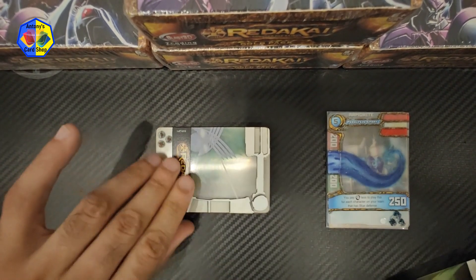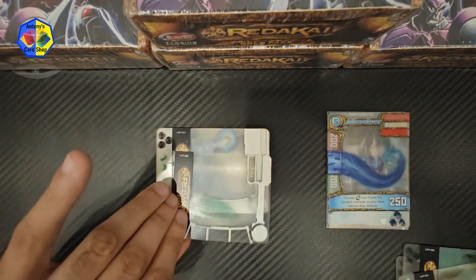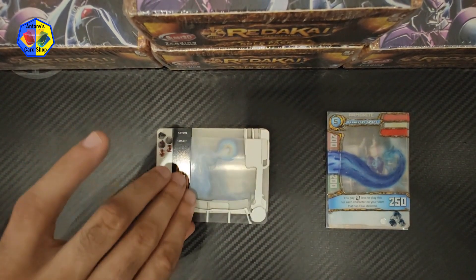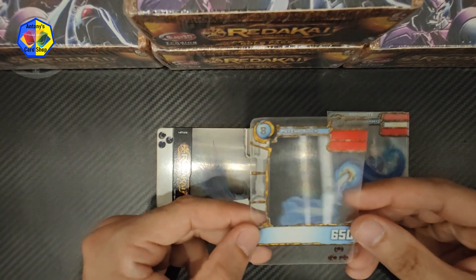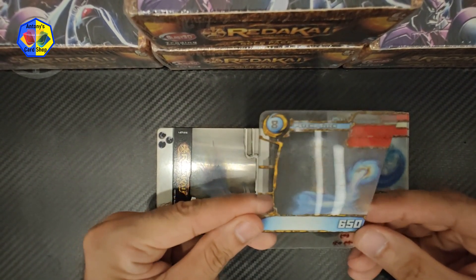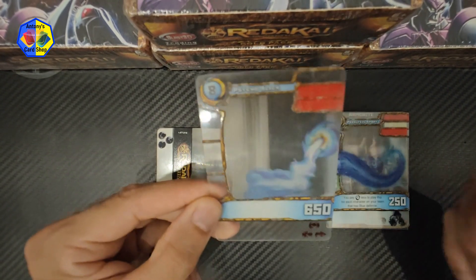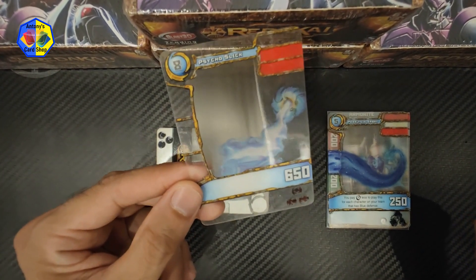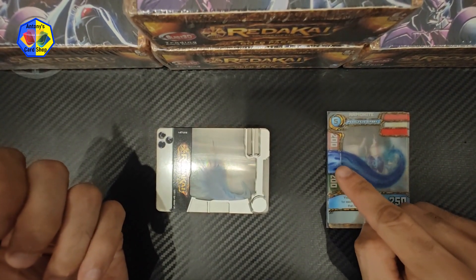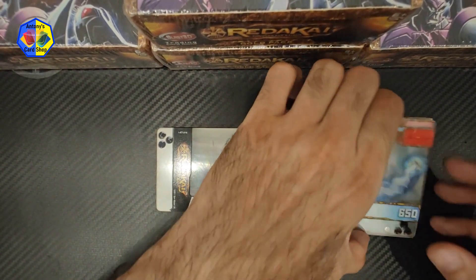We need the one in the middle; this doesn't count. We need the middle one, so I'm not too sure if — yes, this one is a double hit. This one — Psycho Slick — hits for 650 and I actually have no blue defenses because the previous attack took it away. Boom, game over.